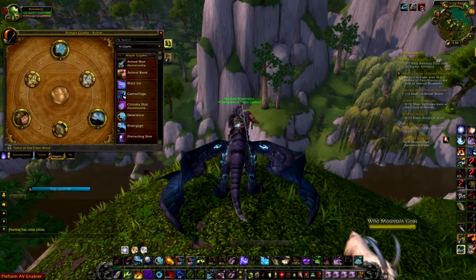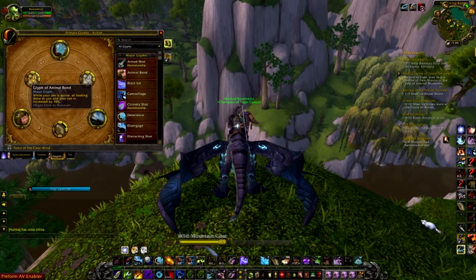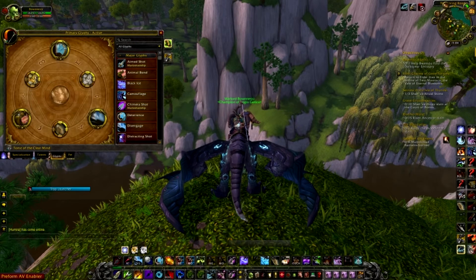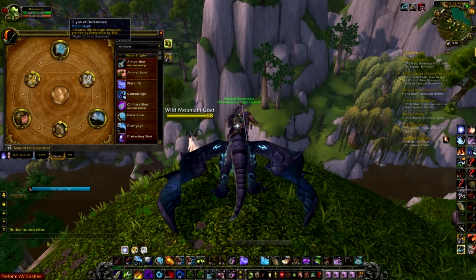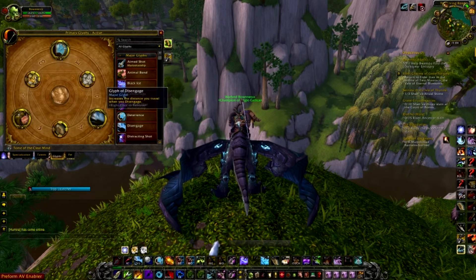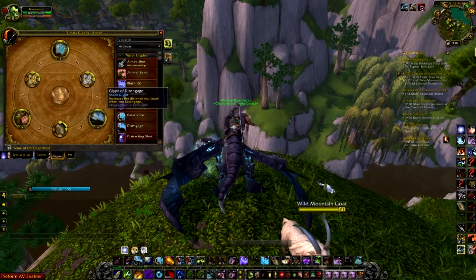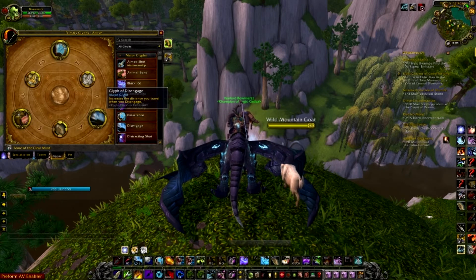Now let's move on to glyphs. The first is Glyph of Animal Bond — while your pet is active, all healing done to you and your pet is increased by 10%, which instantly gives your healers 10% more healing on both of you. Next is Glyph of Deterrence, which increases all damage reduction granted by 20%, giving you 50% damage reduction — perfect for encounters where you need to mitigate damage. The third is Glyph of Disengage, so if you get in a sticky situation you can disengage further away.